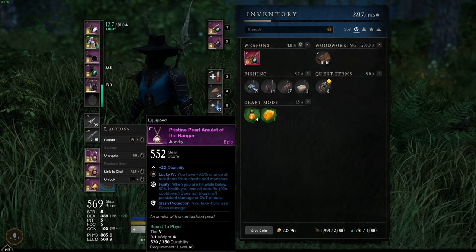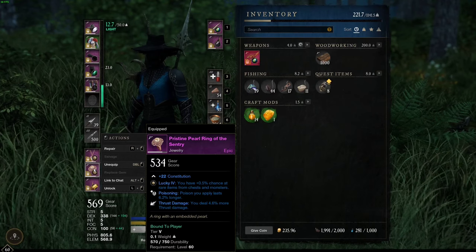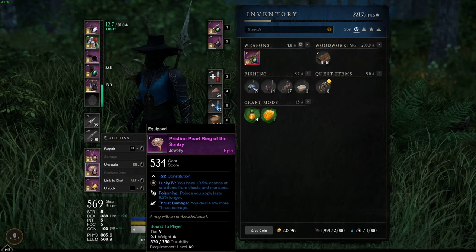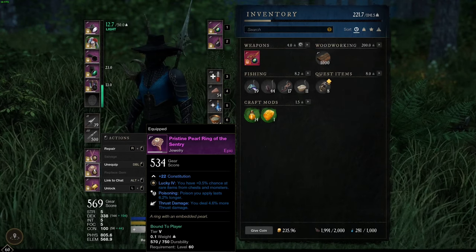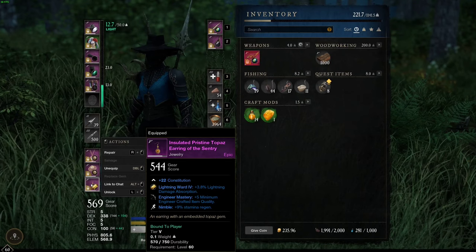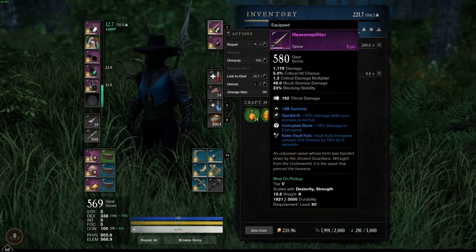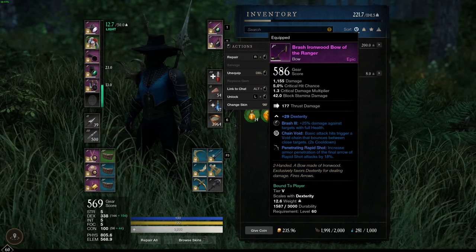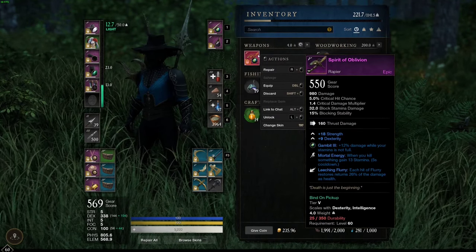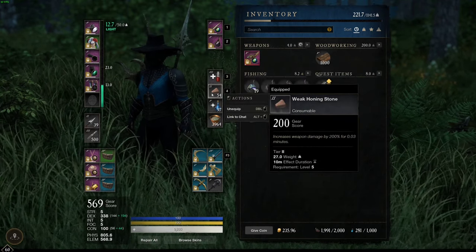For accessories: I have a necklace with 22 dexterity and Purify, which removes all debuffs when I drop below 50% health. My ring has constitution with Poisoning — the poison I apply lasts 6% longer, which is amazing for poison shot on the bow — and I deal 4.6% more thrust damage. My earring has 22 constitution with lightning damage absorption and the Engineering roll, plus Nimble for 9% stamina regeneration. For weapons, I have the Heaven Splitter spear, a bow with 29 dexterity and Penetrating Rapid Shots, and the Spirit of Oblivion rapier with Leaching Fury.